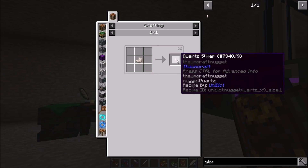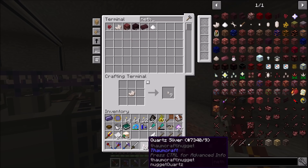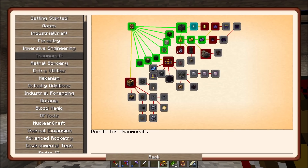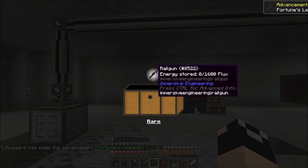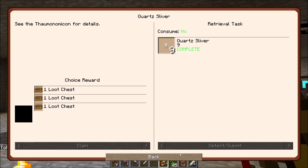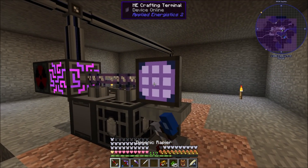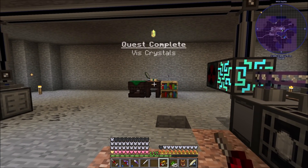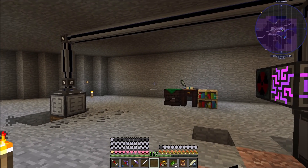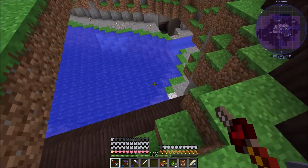To make those crystals - if you look in the Thaumometer column, we need to make quartz slivers. Nether quartz makes nine of those. Let's grab ourselves a few of these slivers - there's 63 - and we'll get a quest complete! We get a loot chest and we got a rail gun. The next quest wants us to make an Air vis crystal.